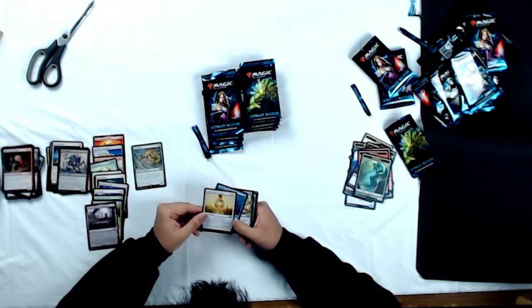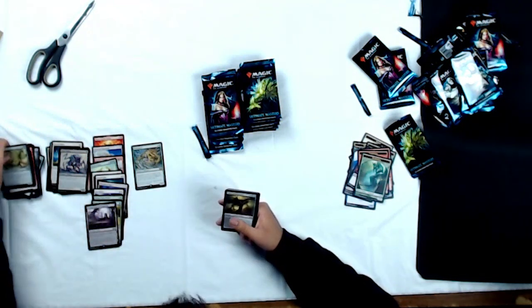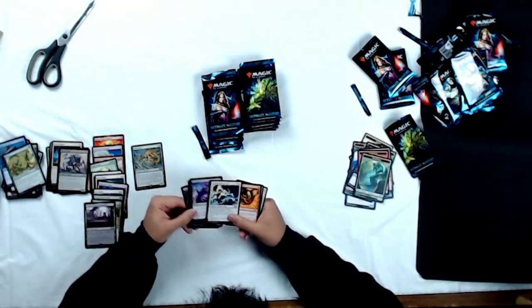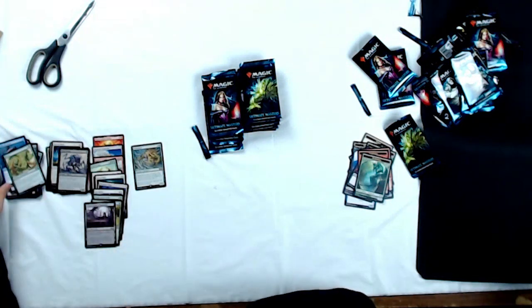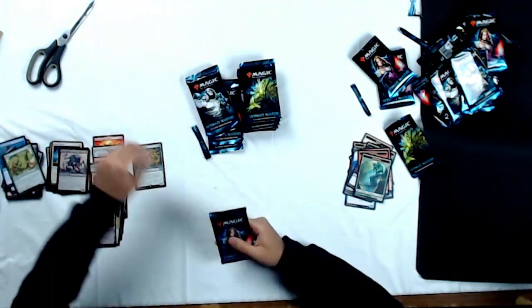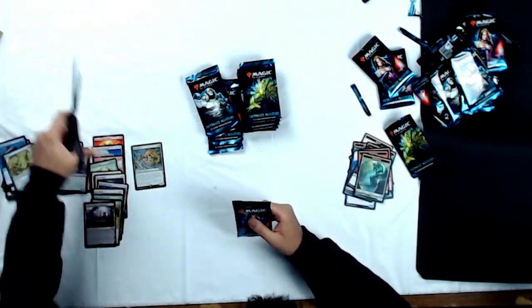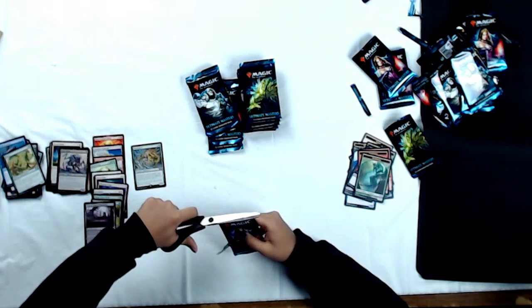Uncommons: Sigil of the New Dawn, Unstable Mutation, and Brawn. Quickly going through the commons — another Bloodflow Connoisseur, cool card, awesome cards all around. Moving on to a Lily pack — everyone's favorite Mono Black Planeswalker, actually one of the only Mono Black Planeswalkers left in the game.